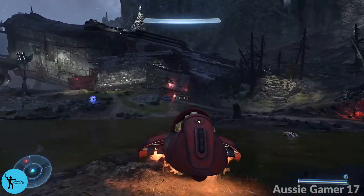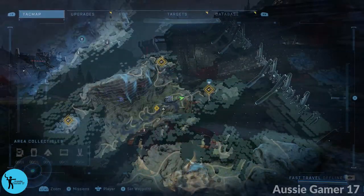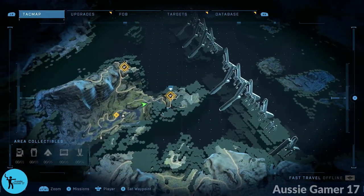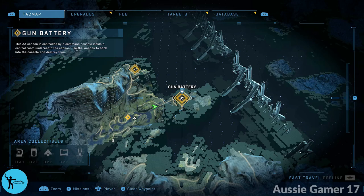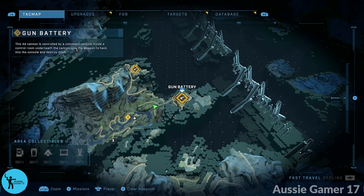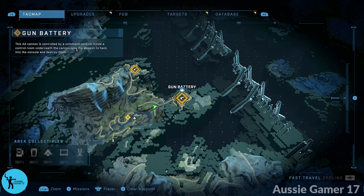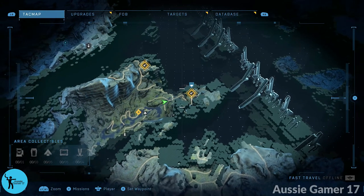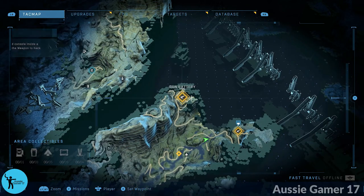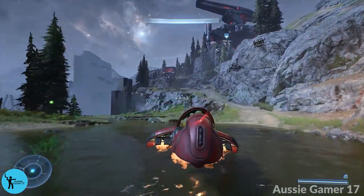Here we are approaching the first gun. We're going to do them in a very specific order for two reasons. Number one, this first gun battery is guarded by two hunters and we need to take them out in order to take care of this gun, and that can take some time. That's one of the reasons we're doing this one first, and then getting from gun battery to gun battery is easier if we do them in this specific order.